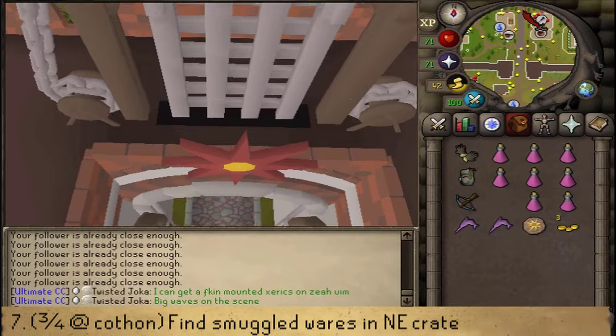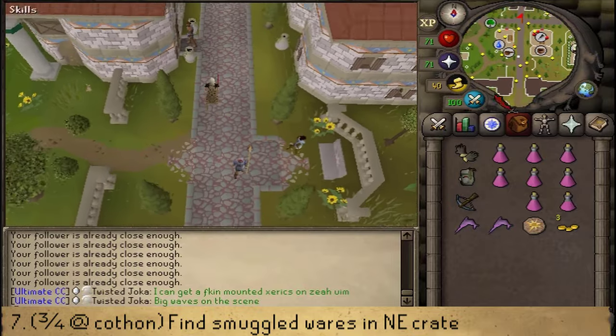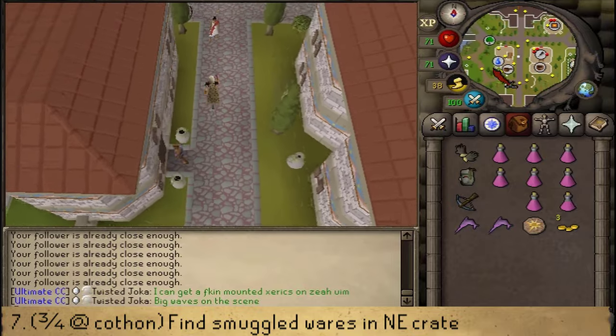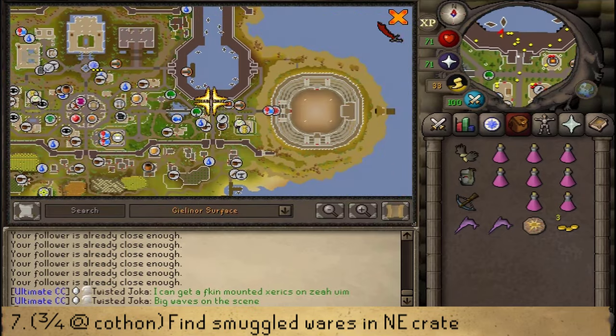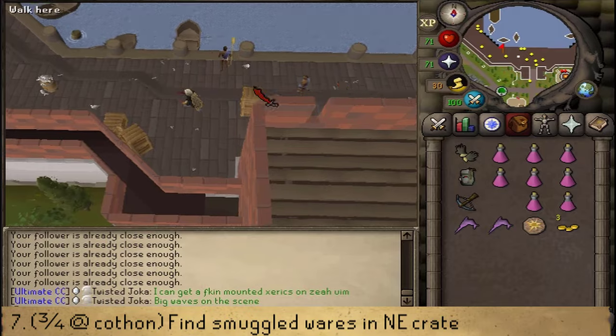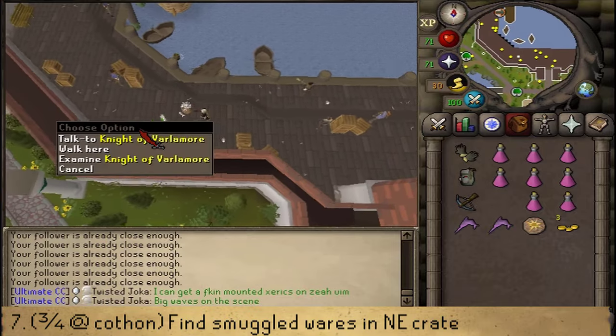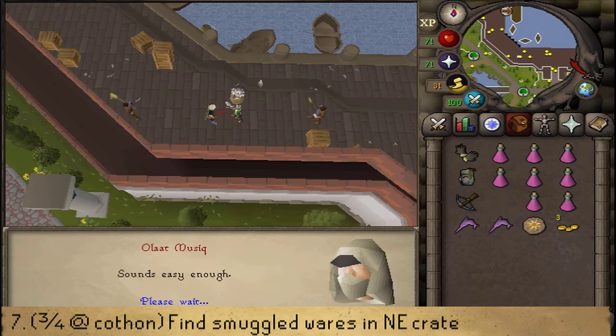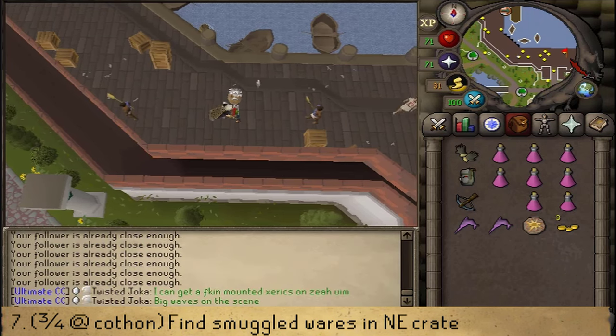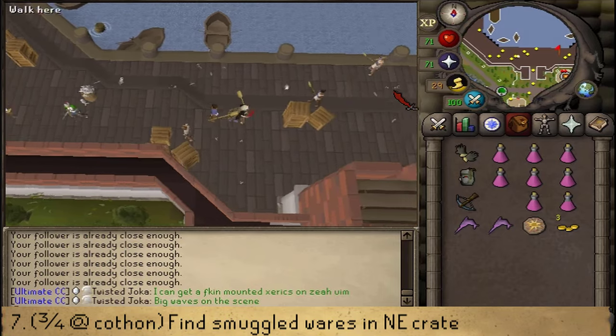Next, continue running north into the port area. Go to the southwestern corner to find the next knight and keep pressing space. After this conversation is over, head east, northeast, to the northeastern part of this area.